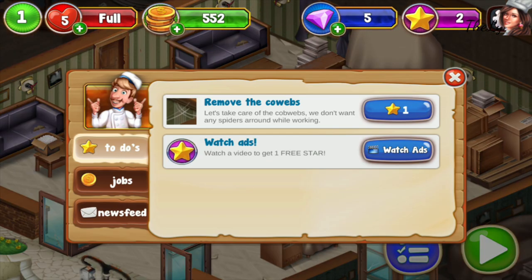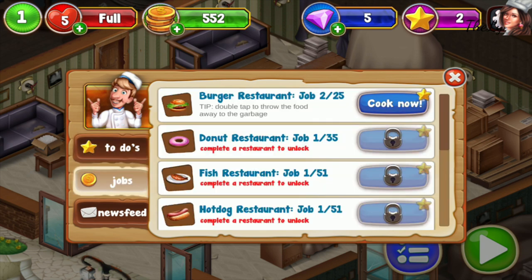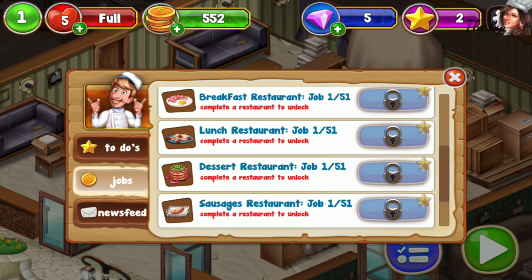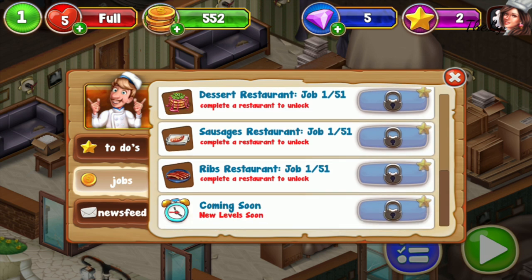I have to look for another job. For now the burger — if I make 35 stars maybe I will unlock the donut restaurant. With 51 stars, the fish restaurant, and then the hot dog, breakfast, lunch restaurant, dessert restaurant, sausage restaurant, ribs, and we have coming soon.